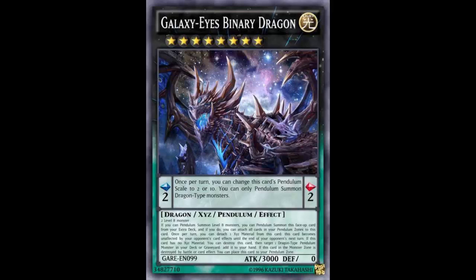But this card isn't done. If this card has no XYZ materials, you can destroy this card — and since it's a pendulum monster it goes to the extra deck — then target one dragon-type pendulum monster in your deck or graveyard and add it to your hand. So you grab Luster Pendulum, Draco Slayer, or whatever you need. You basically kill it when it has no materials, at which point it's just a 3000 beater anyway, and get something in exchange.